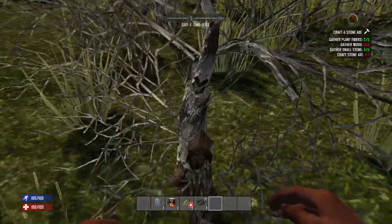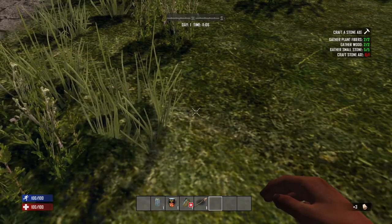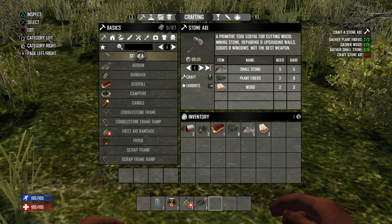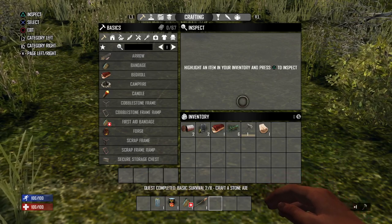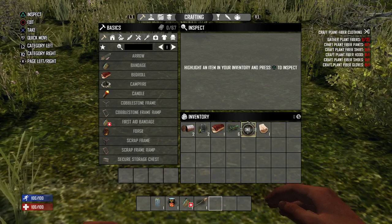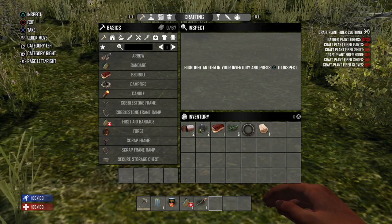We've got our plant fibers and small stones. The last thing we need is wood. There are several ways to get wood: you could punch a tree, but that takes quite a while. You can punch these smaller plants which have less health and break down faster. You can also look for these little woody bushes — punching those gives you three wood from one bush with one punch. Now let's go back to the crafting menu, select our stone axe, and press up to craft it. The stone axe is a great tool — get one as soon as you can. If you click R3 on an item in your inventory, it will automatically place it on your tool belt in the first open slot.